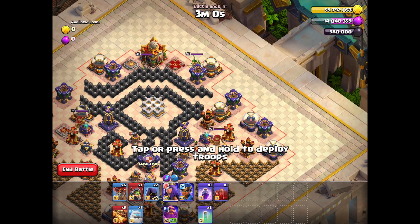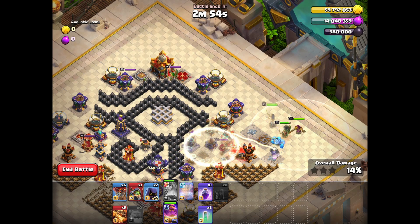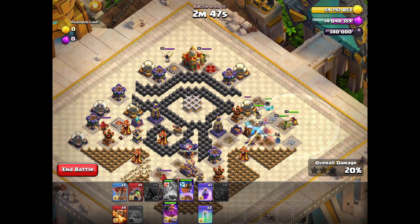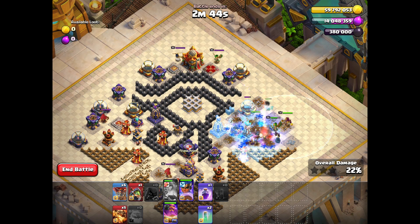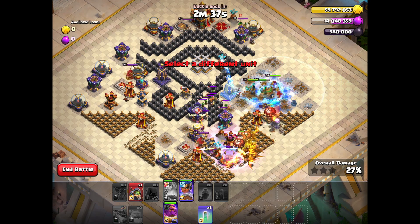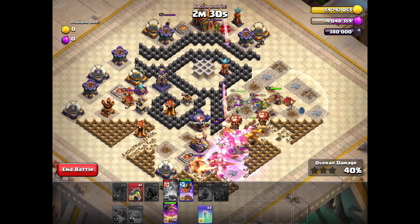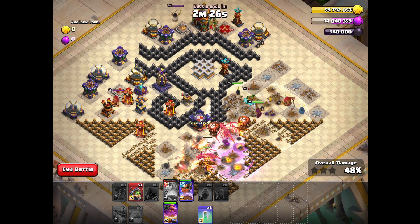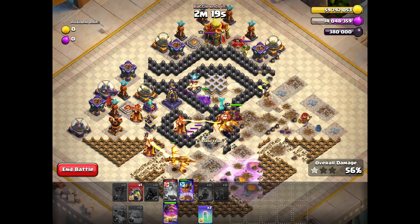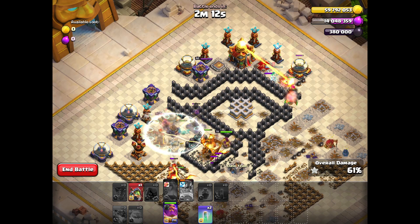The start is the same — we send our grand warden, queen, ice golem, and royal champion. But here I'm not sending the royal champion together with the queen. I send her when the invisibility goes off, so she joins our main army without killing the enemy queen on the top. We also start with our loons and super dragons. This way our royal champion has full HP from the beginning, but our queen takes a lot of damage. Our dragons join our army and the grand warden switches to the super dragons.